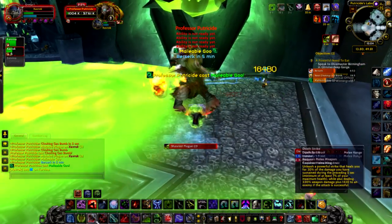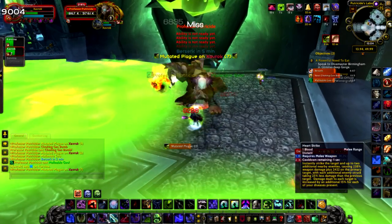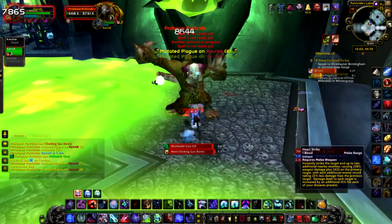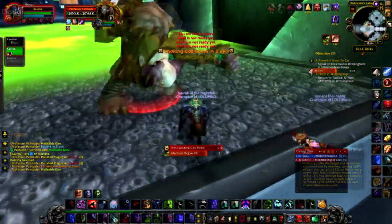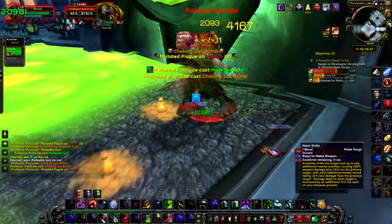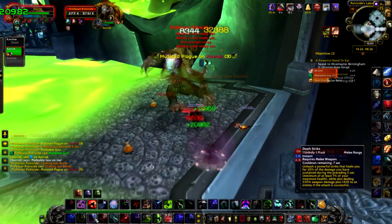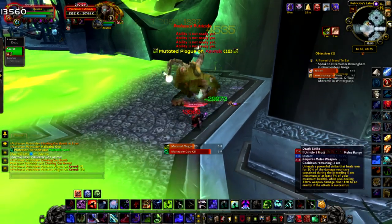He still casts malleable goo so you want to avoid that. Once your partner dies it gets harder because now he'll throw it at you as the last person standing. The only way I found to effectively avoid it is to watch the cast timer on Deadly Boss Mods and when he's about to cast, try to run through him.